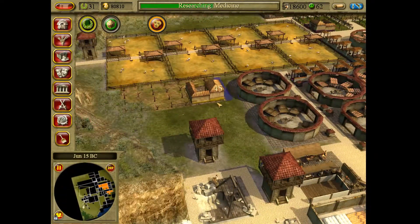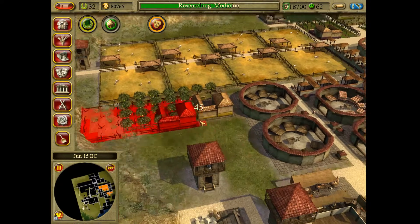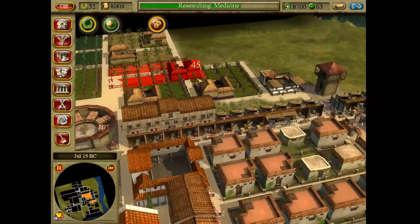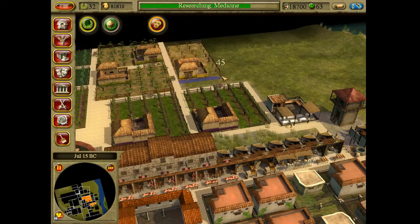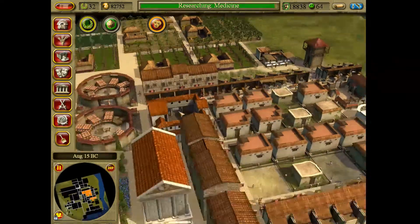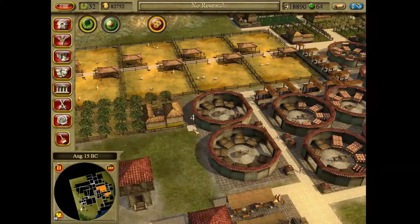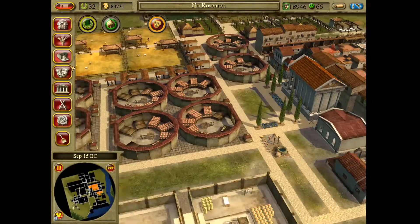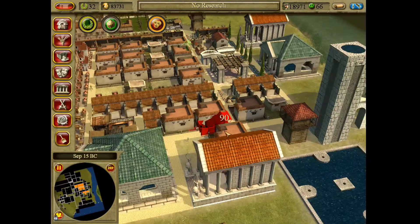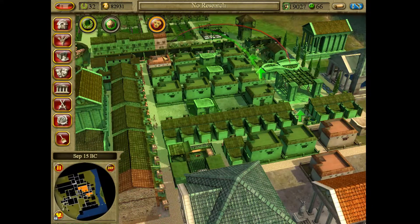Fruit has been harvested. Medicine has been researched, so I can build medicine. That will give us fruit, and we'll need fruit sellers and fish sellers too. These houses need to upgrade — I can upgrade them.